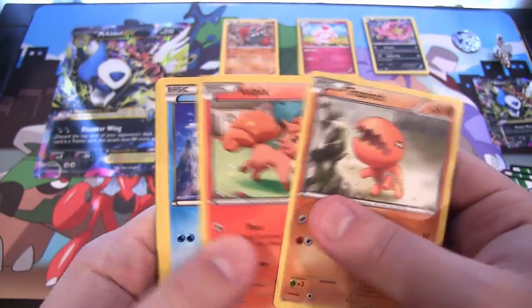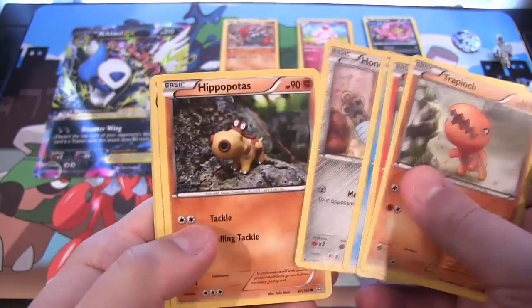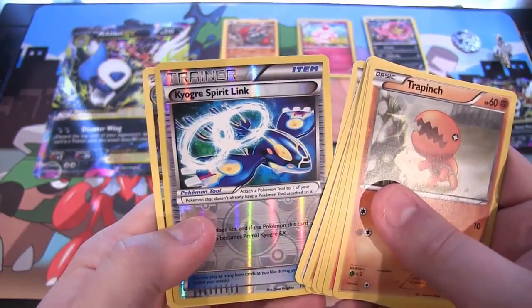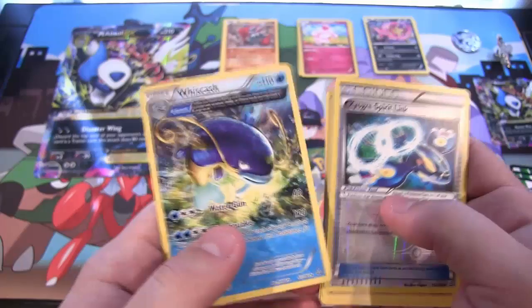All right, we have Trapinch, Vulpix, Sveal, Hoennedge, Hippopotas, Dual Blade, Teammates, Freshwater Set, then a Kyogre Spirit Link, and then we have Wish Cache.